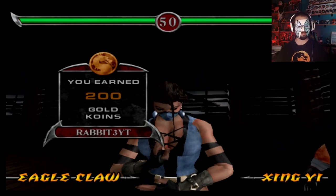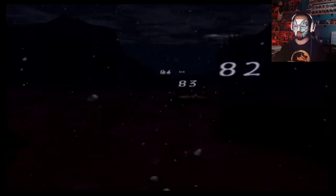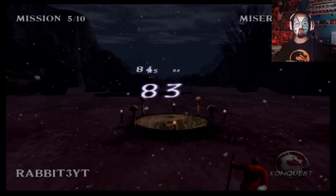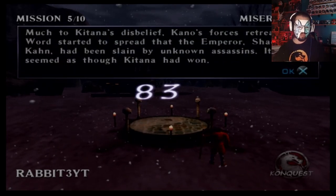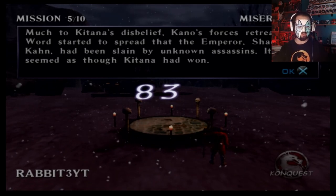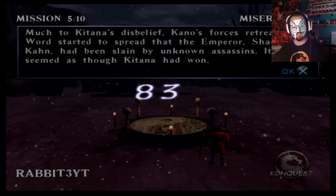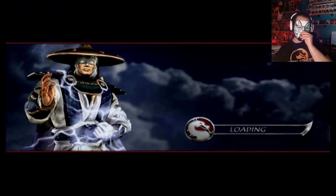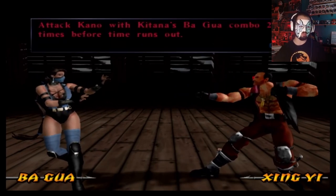More gold! I ought to be keeping track of how much gold I have, solely so I know when we're closer to getting the character. Much to Katana's disbelief, Kano's forces are retreating. Word started to spread that the Emperor Shao Kahn had been slain by unknown assassins. It seemed as though Katana had won. Unknown assassins — the assassins were well known to Shao Kahn. I guess they would have to be if they killed him. Attack Kano with Katana's Bagua combo two times.